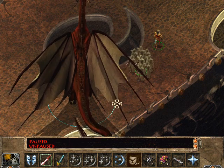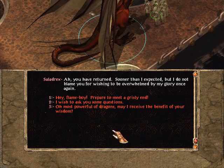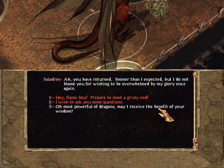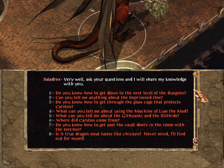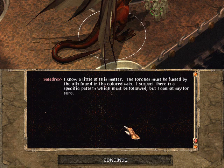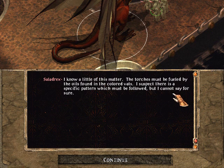Addressing the ancient worm — you have returned, sooner than I expected. But I do not blame you for wishing to be overwhelmed by my glory once again. Another kowtowing, but it doesn't look like anything new we can ask about. Bringing up the torches again — he says: 'I know a little of this matter. The torches must be fueled by the oils found in the colored vats.' We knew that. 'I suspect there was a specific pattern which must be followed.'